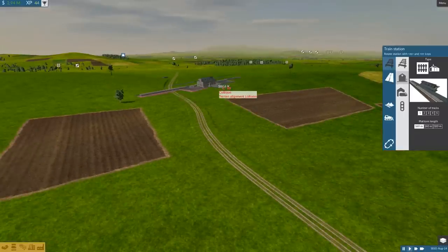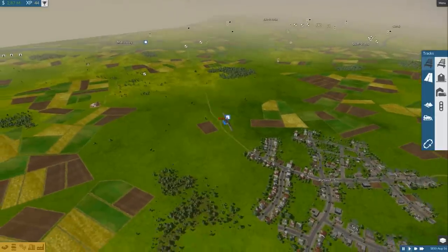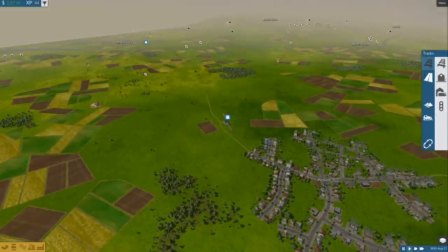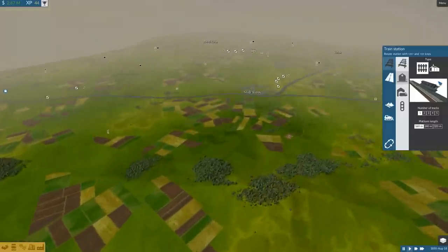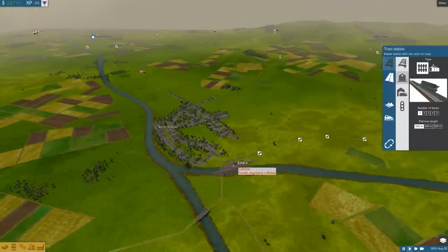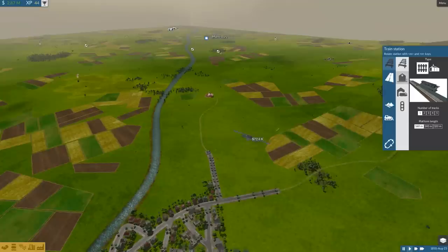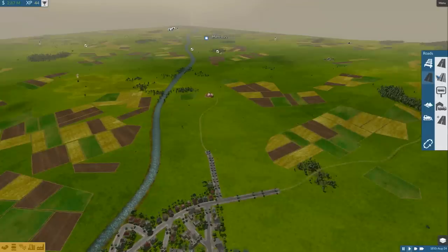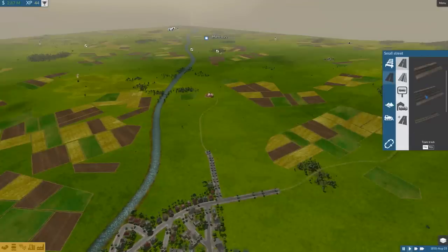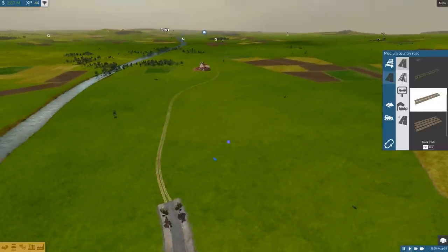Not necessarily just food — there's a lot of different goods inside the game. I'll put one station down here. One of the things you may have noticed is that there are no radius circles on the things that I build. It's all done without a grid and without any spheres of influence on any of these buildings.